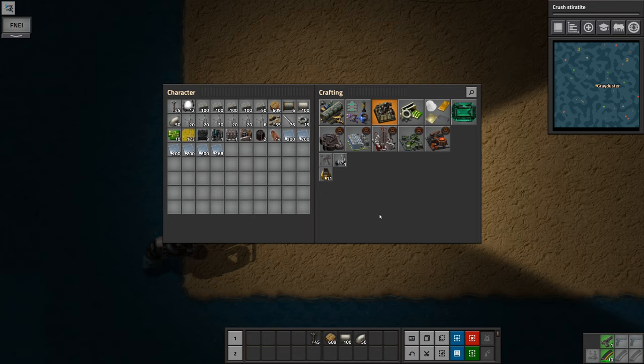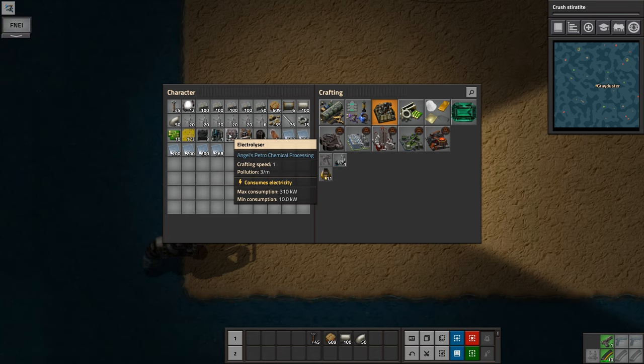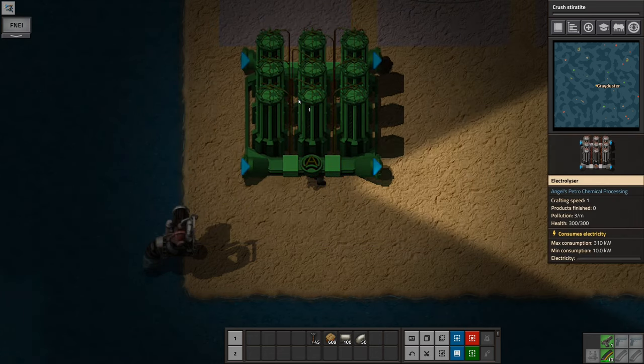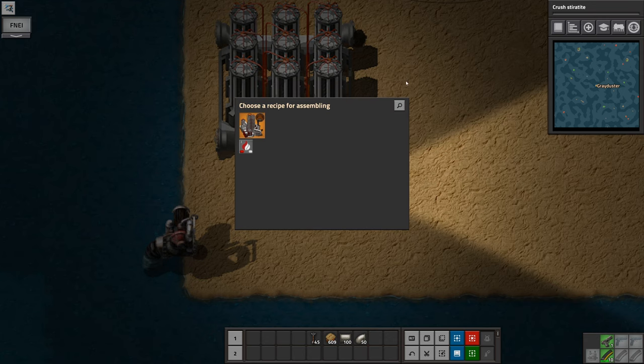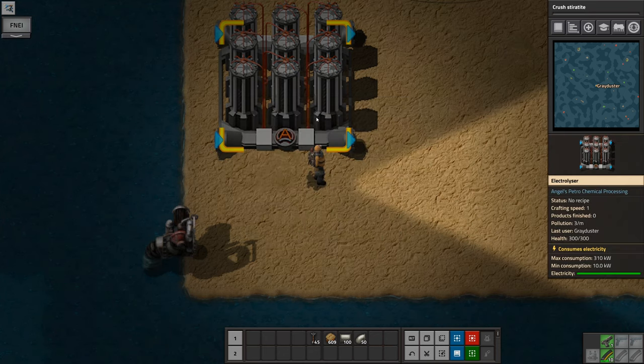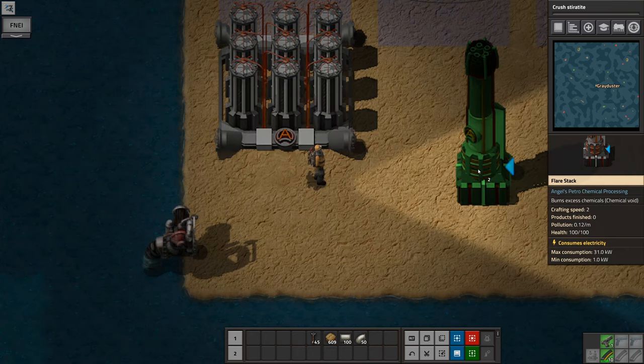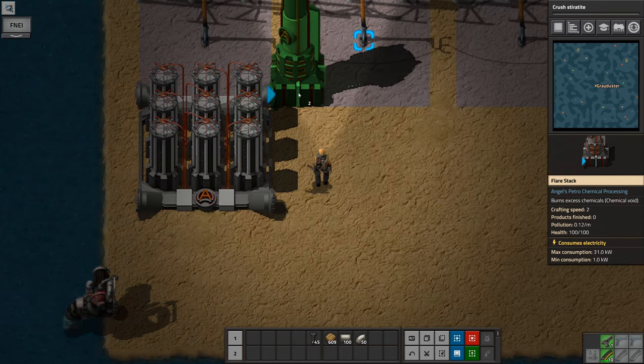To generate those resources, you're going to need to use water. Water is the basis of everything in here, so we need to pull that water in and get it producing other stuff. So if I remember rightly, we're going to need an electrolyzer. Let's just put the electrolyzer down — it doesn't matter where for now. You can process water and turn it into slag, oxygen, and hydrogen. So we can choose this recipe and then take the flare stacks and connect them to both of the outputs.